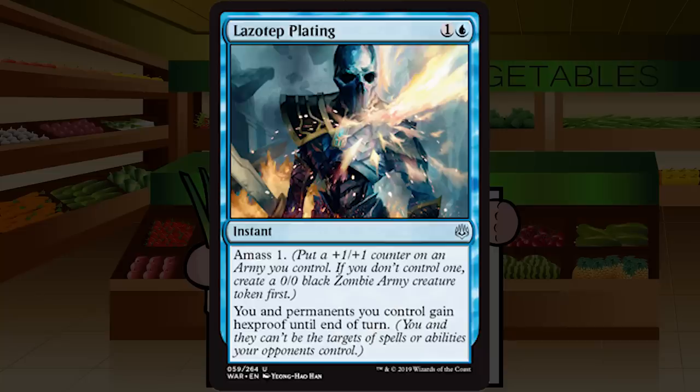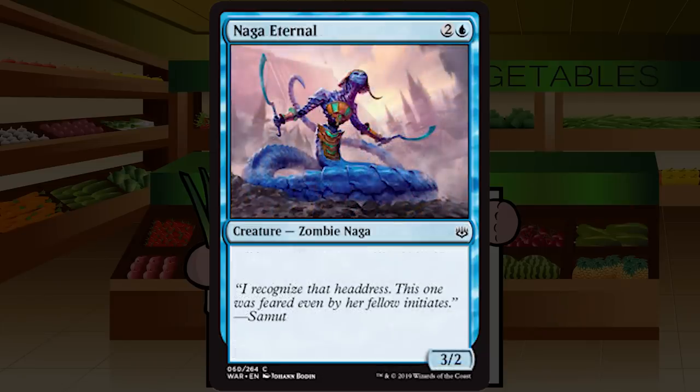Lazotep Plating is one and a blue for an instant at uncommon: Amass 1; you and permanents you control gain hexproof until end of turn. This is probably actually really good, and reads a little worse than it will be. Ranger's Guile has always been a trick I've loved, and that only gave hexproof to one target. Getting a permanent +1/+1 or a counter on an existing Army, and giving hexproof to everything, is pretty nifty. This is going to be a surprisingly good way to counter removal. I think I play this in every single blue deck. Solid C+.